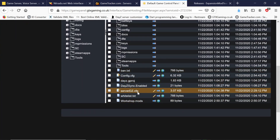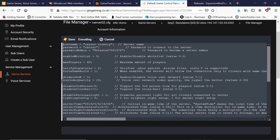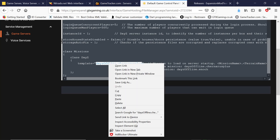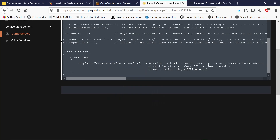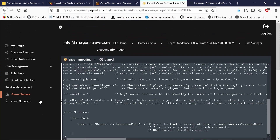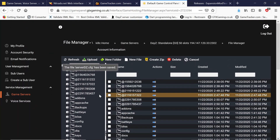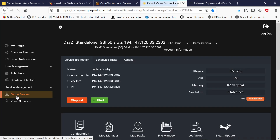There's also a server.dayz.cfg — I'm not sure why there are two CFGs there. I don't know which one supersedes the other, so I'll put the name into both. I'll have to do a test to find out. We just put that in there, paste our mission name in again and save it.